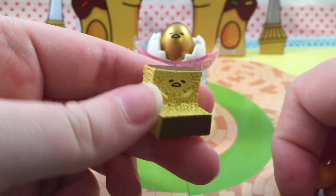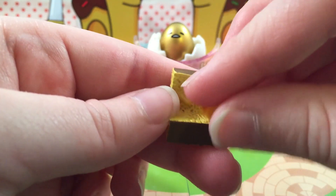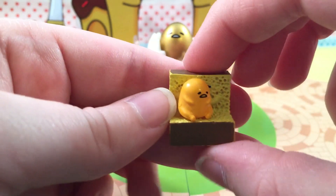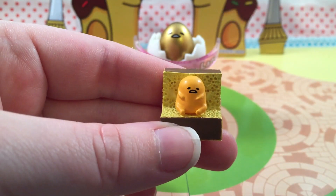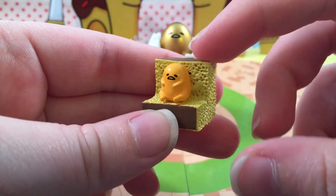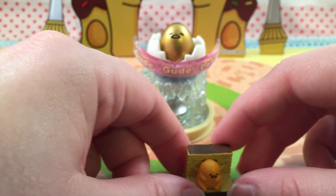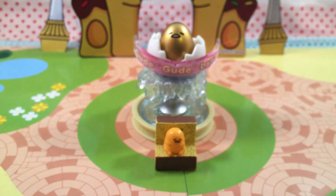You also get this little tiny egg cake which I believe is a little bench, and then you get a little Gudagudama who sits on the bench. If you don't know, Gudagudama is a Sanrio character and he is an egg — a lazy egg — so cute! I guess we'll just put him right there in front of the little fountain.